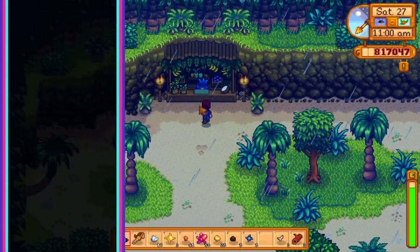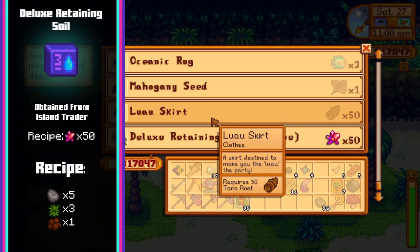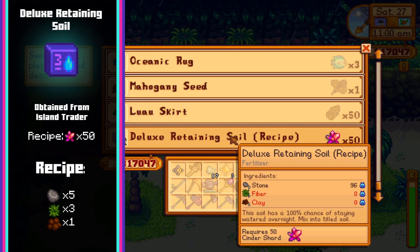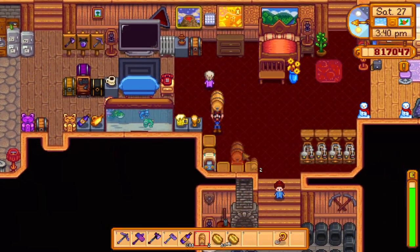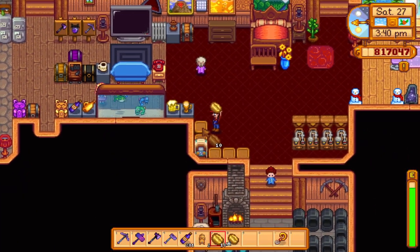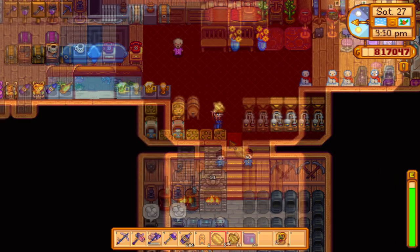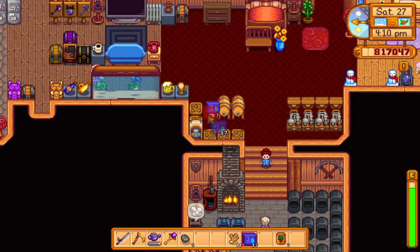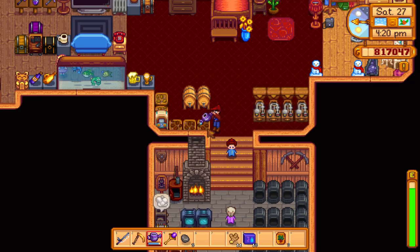And finally the deluxe retaining soil recipe for 50 cinder shards from the island trader. This is crafted with 5 stone, 3 fibre and 1 clay. This can be mixed into soil at any stage of a plant's life and has a 100% chance of keeping the soil watered overnight. Once a plant is watered with this retaining soil it would never need to be watered again. This is incredibly handy for the beach farm layout with its limit on sprinklers as well as pot plants, which also cannot benefit from sprinklers.